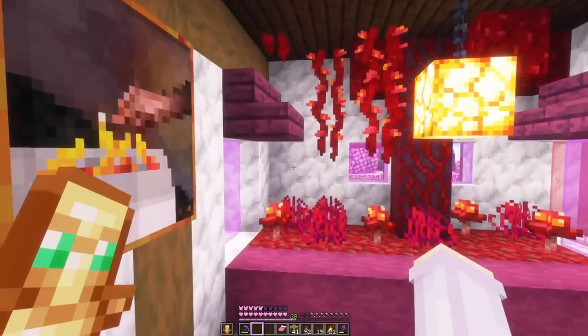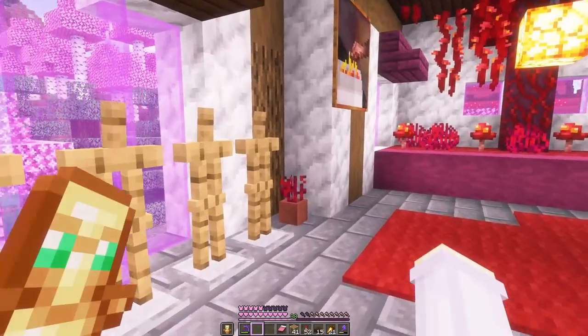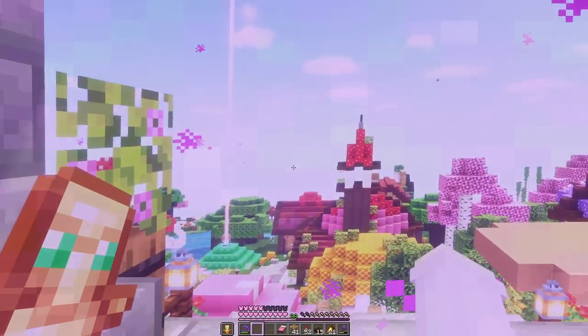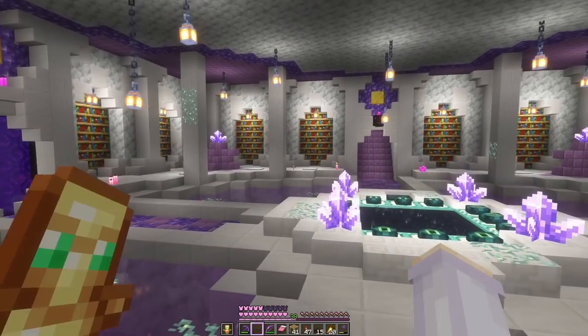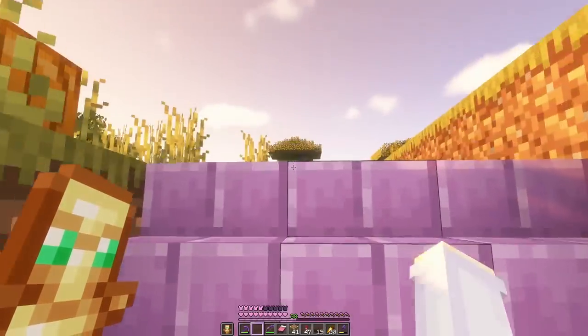Now we've got this little split room with crimson on one side and warped on the other. But there's no way I have enough gold for all of this armor, so we're going to go through the nether to the mesa and get some gold. I think we are going this way to our stronghold portal. Oh my gosh I love this place — I wish we had more reasons to be here — but up to the mesa.